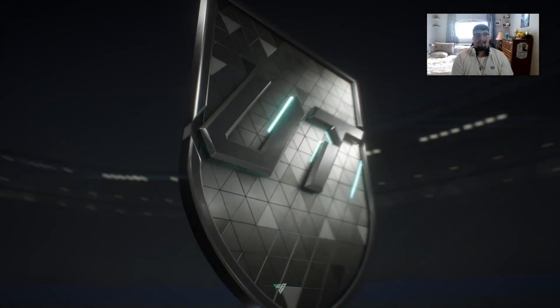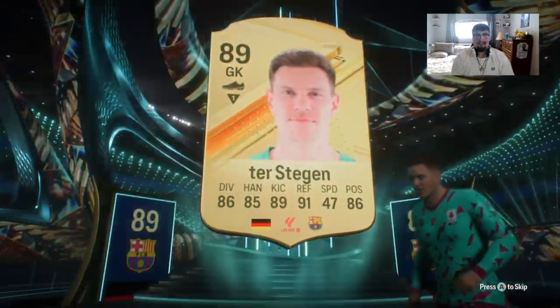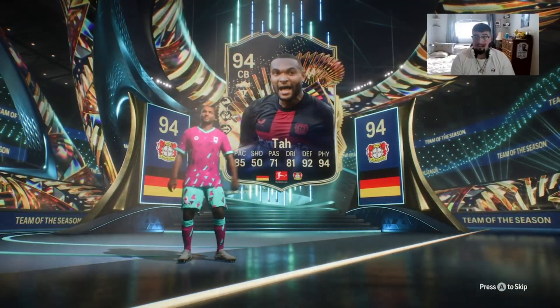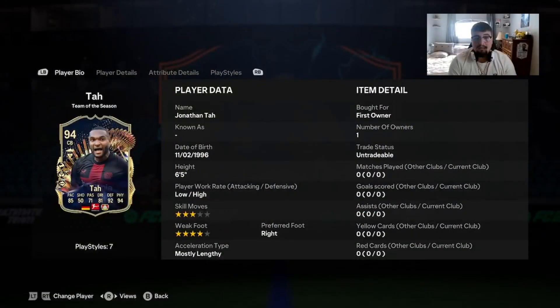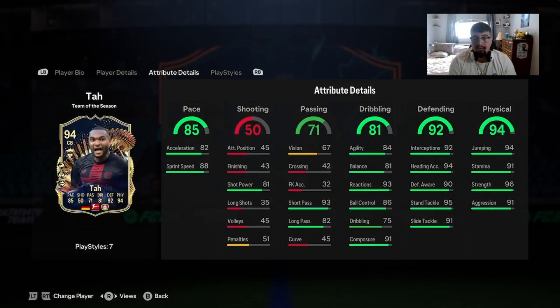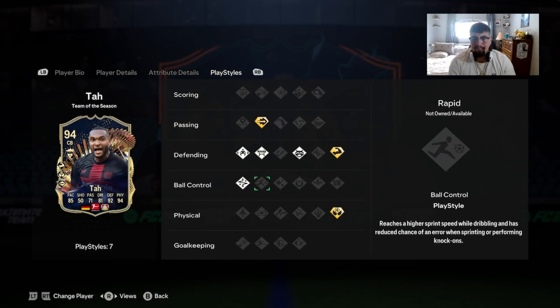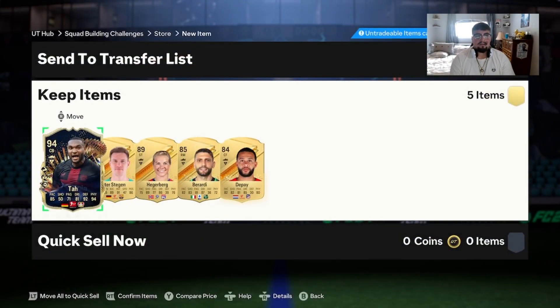Got an 84.5, we got one in here — German goalkeeper — ter Stegen. Please be a bonus league one... Jonathan Ta is not bad, Jonathan Ta is pretty good. No dupes in there, 2x89s as well. Good pace, decent dribbling, good passing for a center back, great defending, great physicality. Let's check his play styles out — he's got the good ones, he's got anticipate and slide tackle. Intercept is a good one but he doesn't have it. He's got technical for a center back which is pretty crazy, and he does have aerial plus. I like the card — he'll definitely start in the Bundesliga squad but maybe not the starting 11.